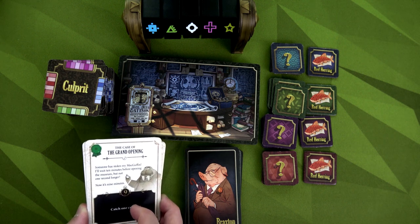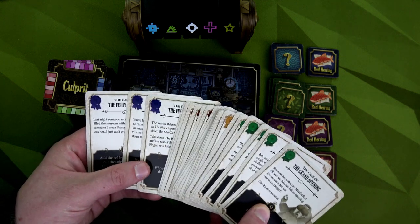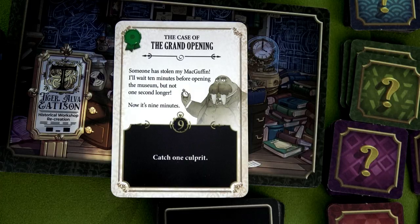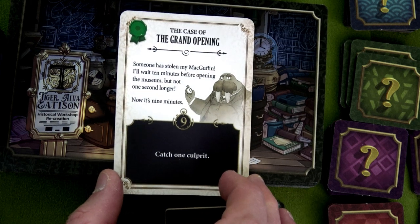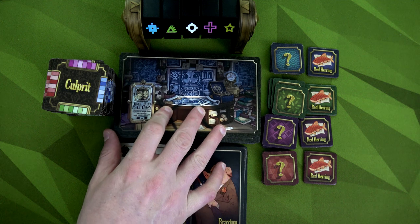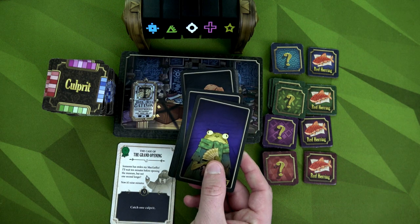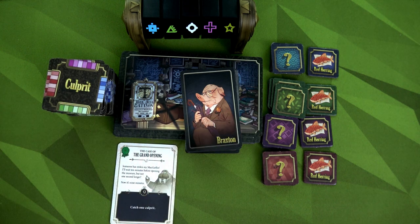The first thing you'll want to do is grab whichever case file you want to play. I have the Mastermind Edition, so I even have mastermind scenarios — those are really hard; we've only barely beaten the middle level at this point. Our first case is the Grand Opening: 'Someone has stolen my MacGuffin. I'll wait ten minutes before opening the museum, but not one second longer.' In the app it shows nine minutes to catch the culprit. After picking your case, grab all the scene cards and shuffle them. Then grab the suspect cards — if you have the Mastermind Edition, pull out the purple-backed ones unless you're playing with five or six players, and also pull out the purple-backed culprit tokens.